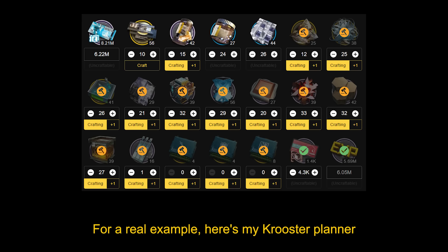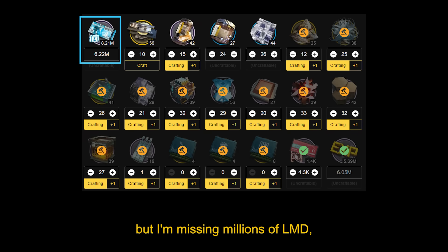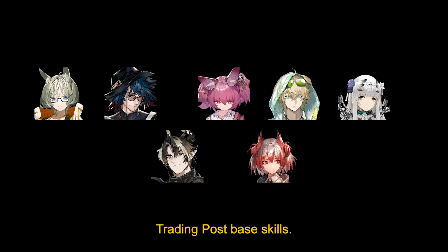For a real example, here's my Cruiser Planner for all the ops I plan to build up to Haruka. I already have all the EXP I need, but I'm missing millions of LMD, even when I have all the best trading post base skills.